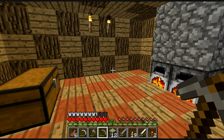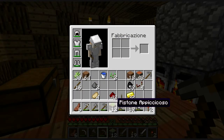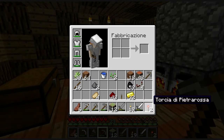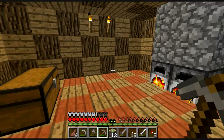Eccoci ritornati qui. Mi sono craftato tutto quanto quello che mi serviva con la redstone. Andiamo a vedere cosa ho fatto: sono andato a fare ben 12 pistoni appiccicosi, poi 4 repeater di pietra rossa, 2 torce di redstone di pietra rossa e una leva che ci servirà per azionare la porta.